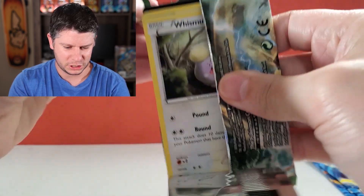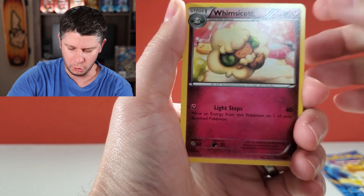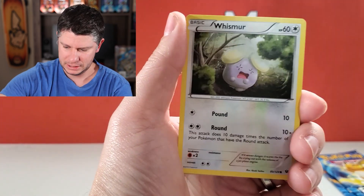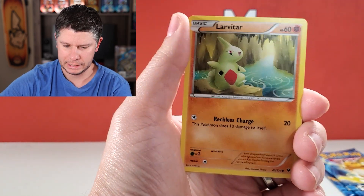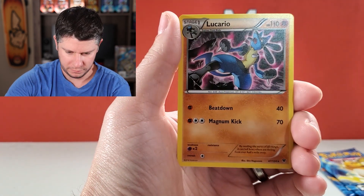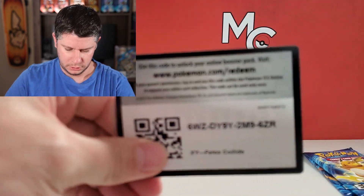I know they've gotta make some interesting non-holo cards, but Lugias and things like that — I feel like Lugia should almost always be holographic. That's just what I'm saying. Second Fates Collide pack: Devolution Spray, Whismur, Volaby, Larvitar, Koffing, Fennekin Reverse Holo, and we've got a Lucario — another awesome artwork card, and it's upside down too.